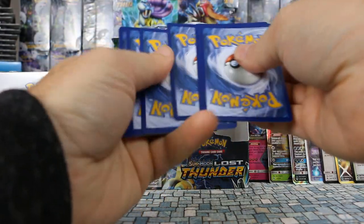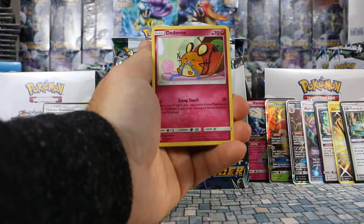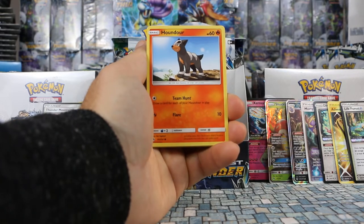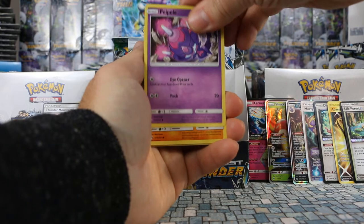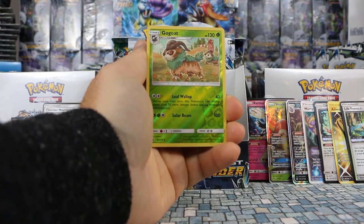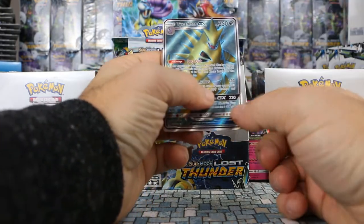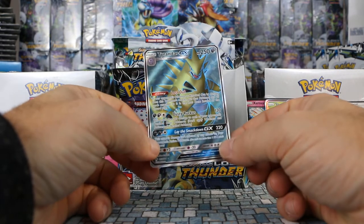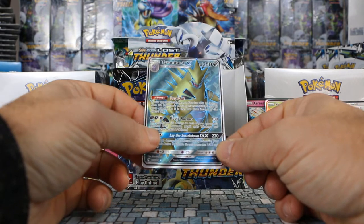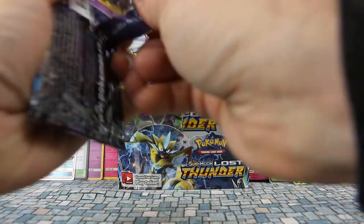Pack four left side — no GXs yet but maybe this will change. Dedenne, Heracross, Fairy Charm, Alolan Vulpix, Houndour. Gogoat is our reverse. Our rare is — wow, hiding out back there — Tyranitar Full Art! This is our second full art. We pulled the Morty full art trainer card earlier and also the regular art Tyranitar, so now we have both. Just like that we've hit the five ultra rares I was hoping for — plus five prism stars!